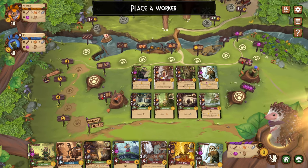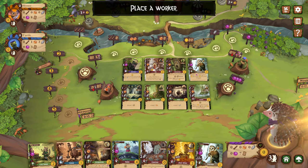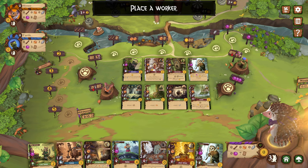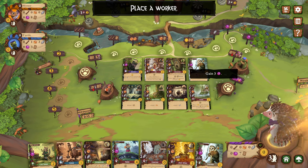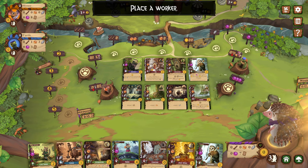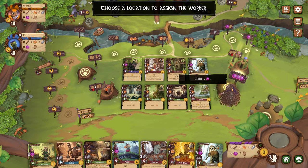These are your basic resource gathering spots. The hardest resource to get is berries for some reason in this game. These middle ones also change game to game. I just gained a bunch of berries — there's a good resin spot.